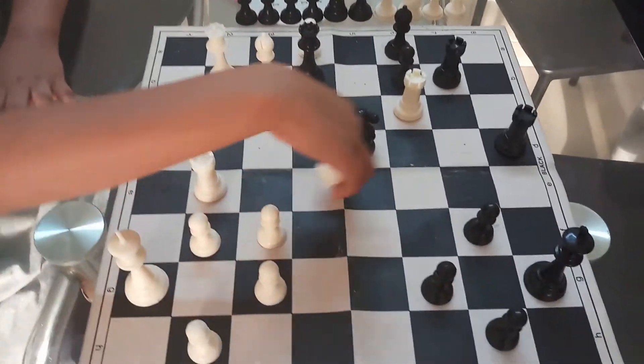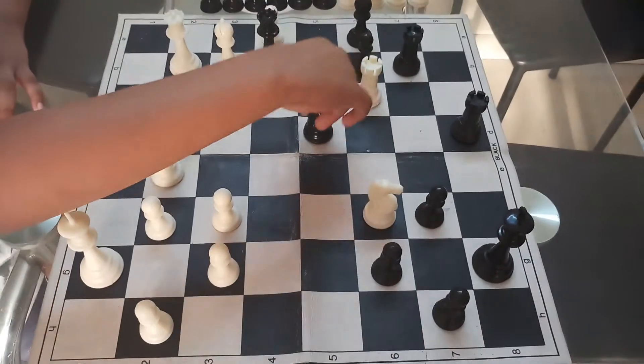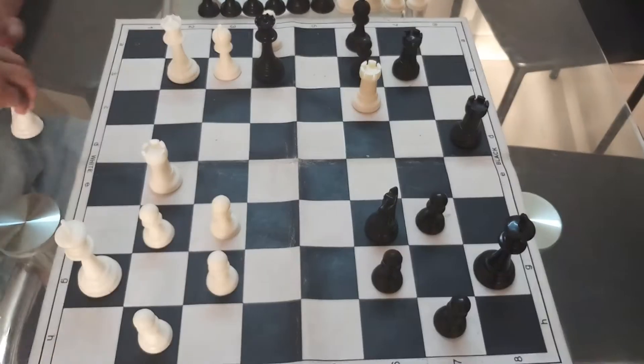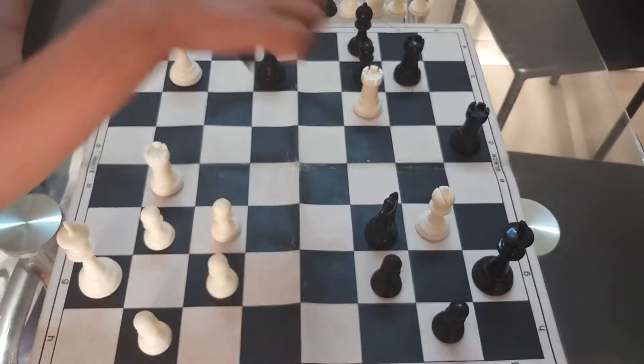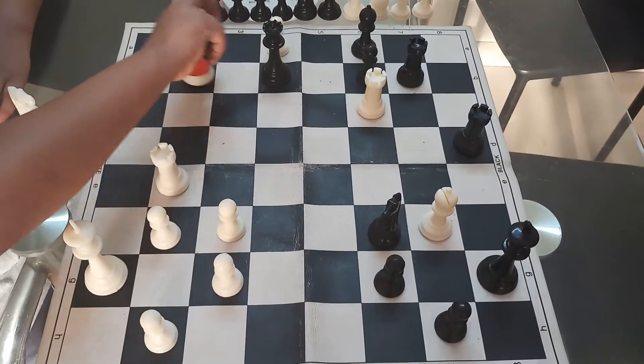So friends, this chess position starts with Nf6. If the knight captures, then Bxf7, Kxf7, and the queen is gone.